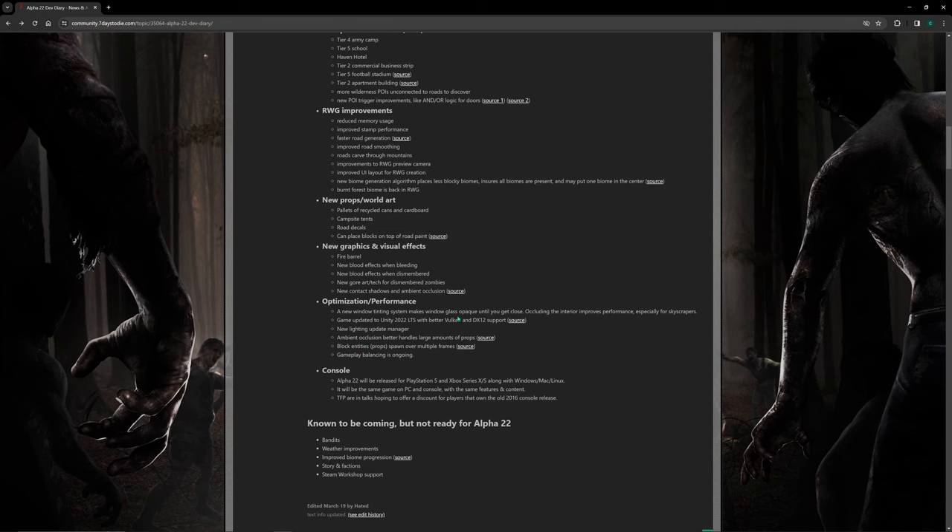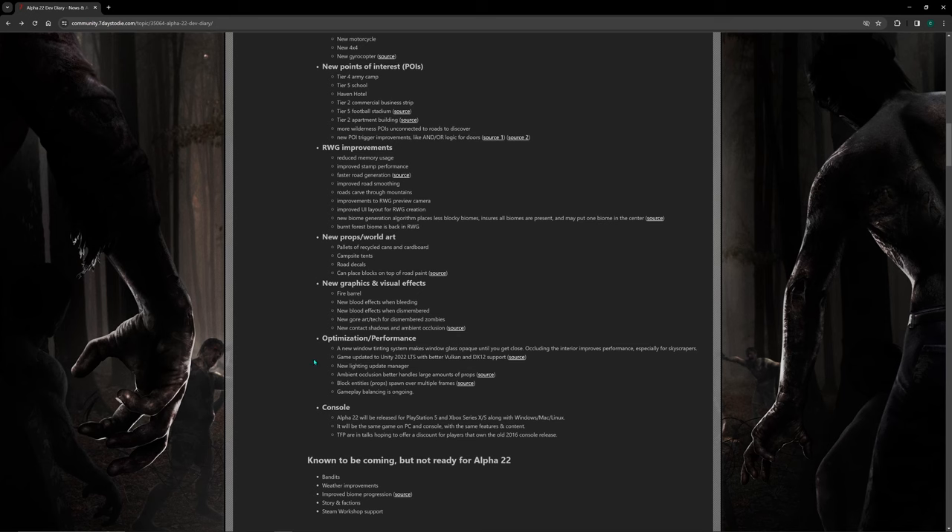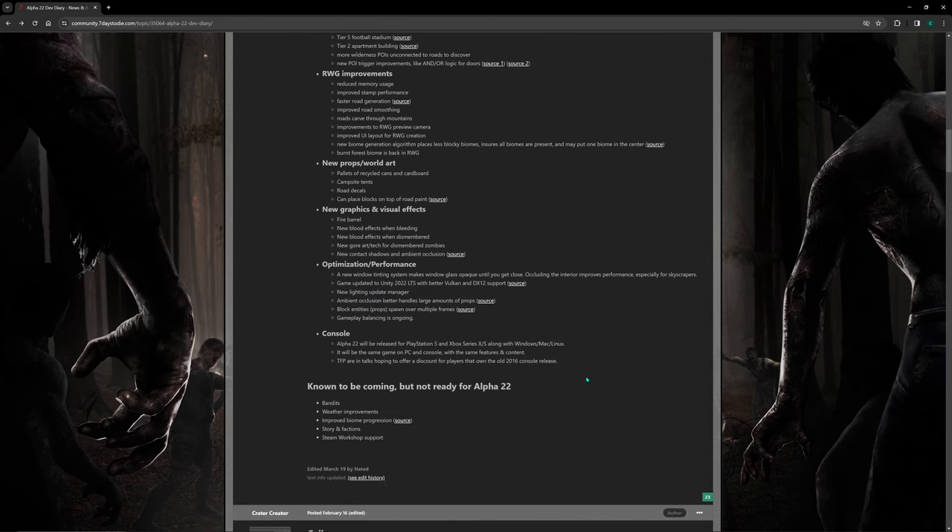For optimization and performance: a new window tinting system makes window glass opaque until you get close, occluding the interior and improving performance — especially for skyscrapers. The game has also been updated to a new version of Unity, with a new lighting update manager, better ambient occlusion handling for large amounts of props, and block entities spawning over multiple frames. Gameplay balancing is ongoing. I'm not sure if all these changes will introduce more bugs and delay the Alpha 22 release — we'll see.